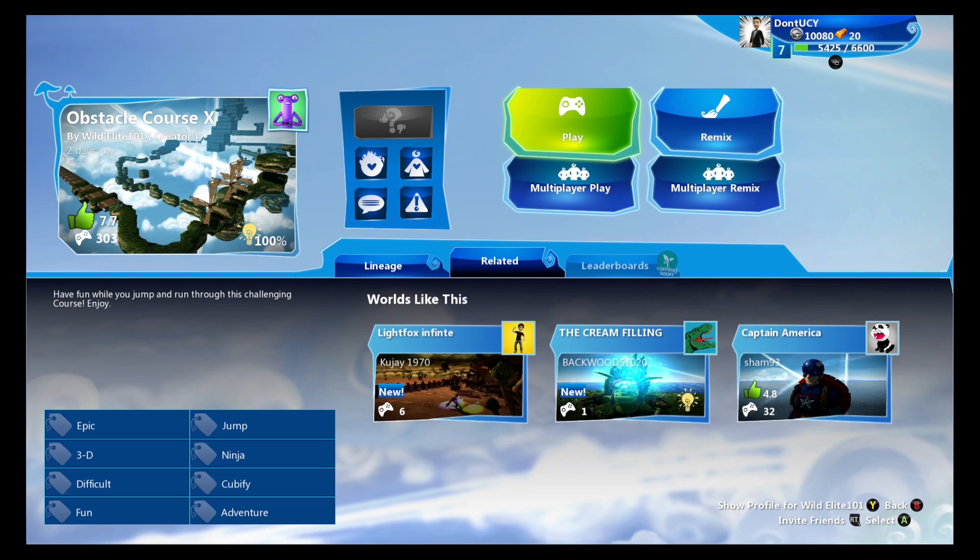Hey everybody, it's Kenrick Family Gaming and we are back at you with another Project Spark gameplay. This is Obstacle Course X by Wild Elite 101. Have fun while you jump and run through this challenging course. Enjoy.